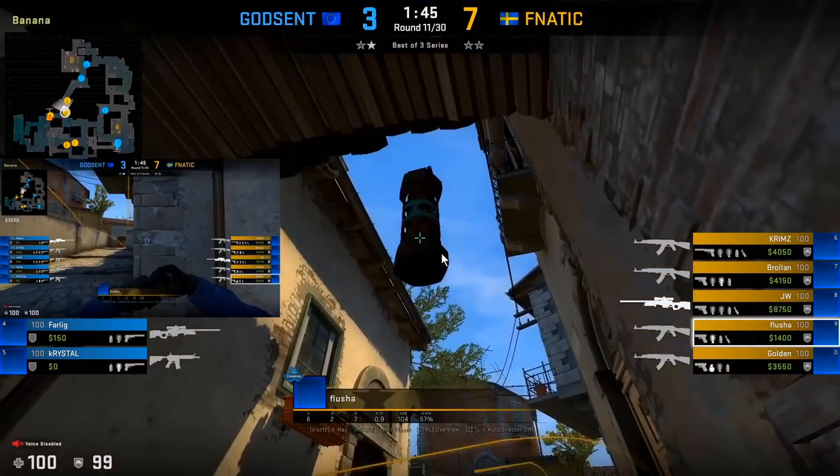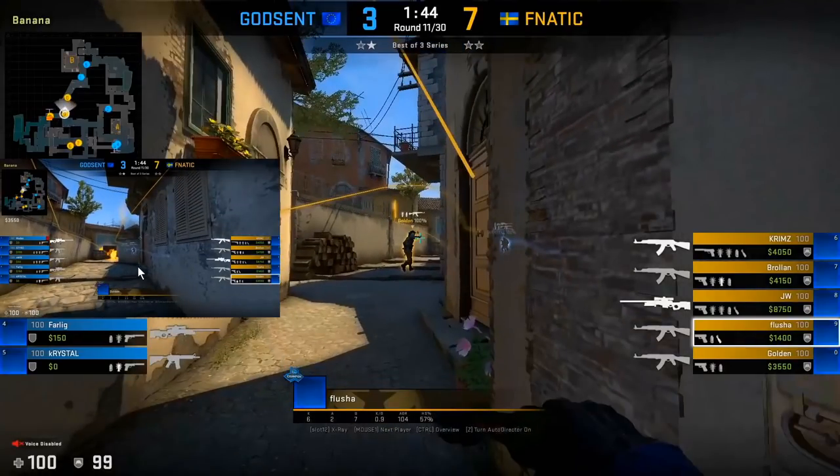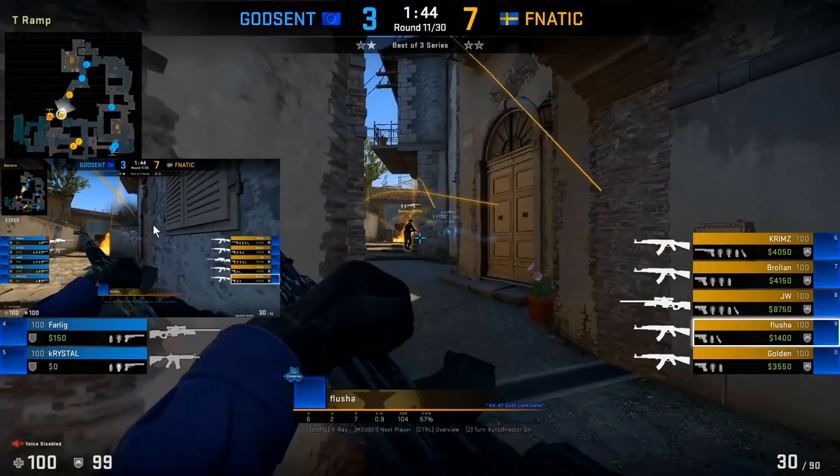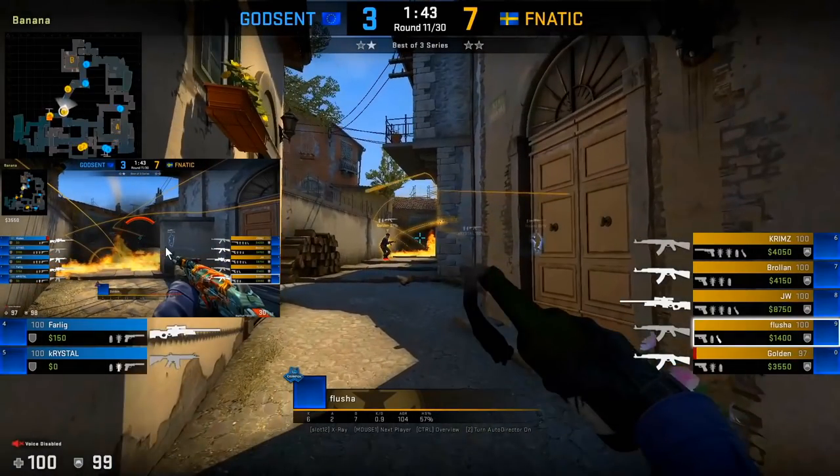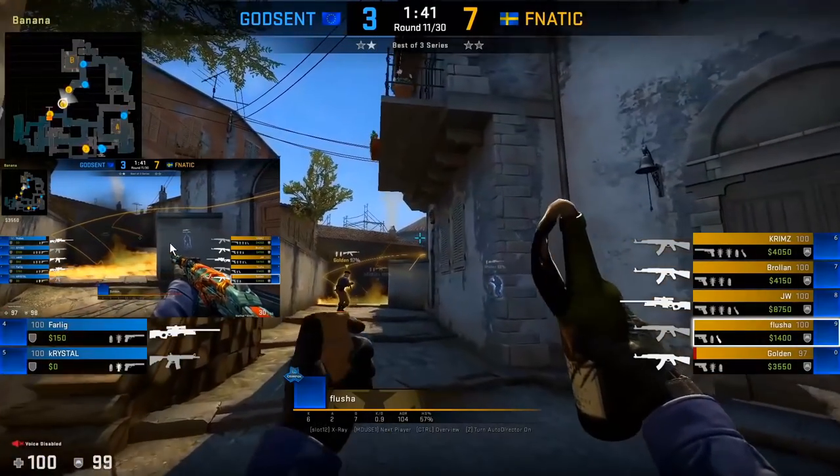Fletcher lines up a flash along the left side while Golden scales up along the right — Golden doesn't need to turn from this flash. Golden also throws a nade towards the corner. As the flash pops, Golden swings out a little bit wide to try to catch the player who may be playing towards the sandbag corner area.